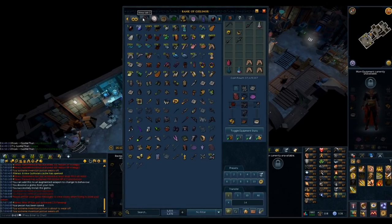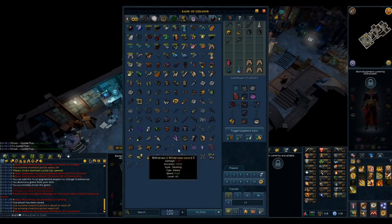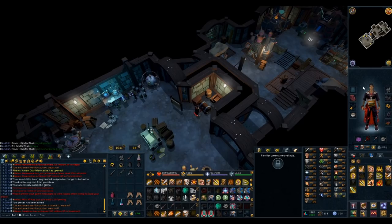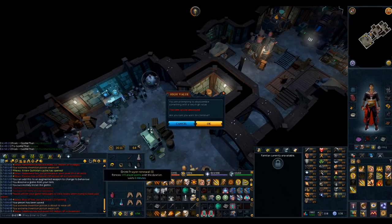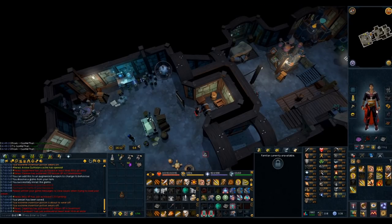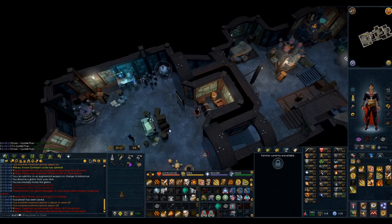So we're going to upgrade some stuff on my Torva. We need Zaros components — the best in slot is Impatient 4 Devoted 4, but we need Zami components for that. So for now we're just going to use Zaros components to get a slight upgrade. We're going to disassemble my Torva helm, my 2 Pernix Cals, and my Pernix Boots. It's also time to get Biting 4 — I've been using Biting 3 for so long, and I have so many spare Nox weapons.